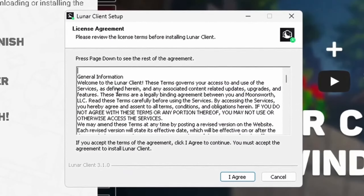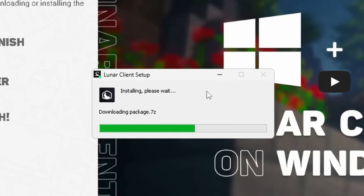After clicking that, you'll see the exe file — click on it. You'll then be brought up with an agreement screen; just click 'I agree' and wait for Lunar Client to install.